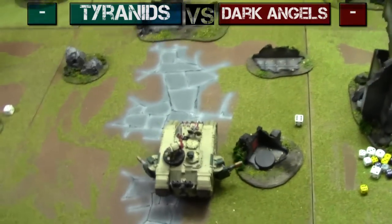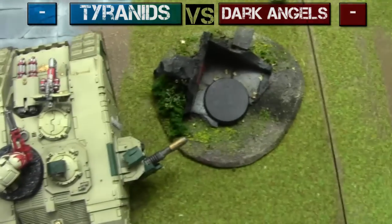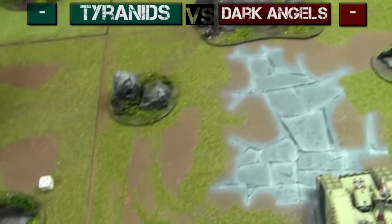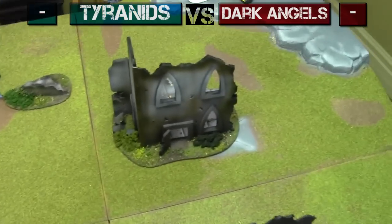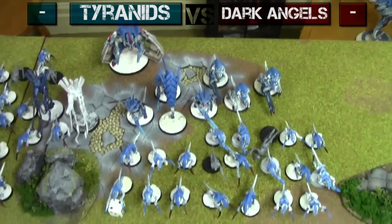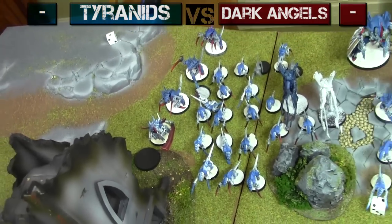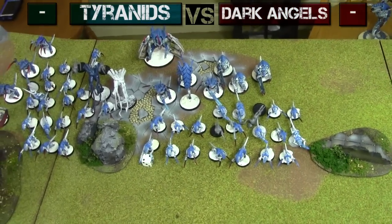Here's what the battlefield looks like after deployment. Dark Angels took a relatively simple approach — one squad of Terminators and a Land Raider near their objective. The terrain in this battle report was made by Greenleaf Terrain in Welland, Ontario, Canada — go to GreenleafTerrain.com for awesome terrain. The Tyranids: Hive Tyrant in the back, Zoanthrope covered by everyone, Venomthropes giving everyone cover saves, Hormagaunts ready to move up, and Tyranid Warriors guarding the Tyranid objective. Tyranids have first turn — we're playing Emperor's Will.